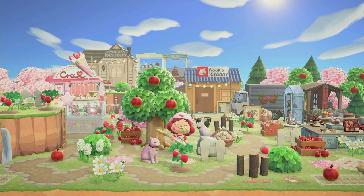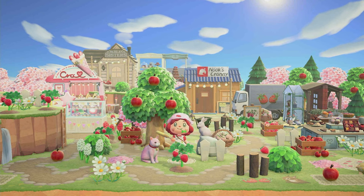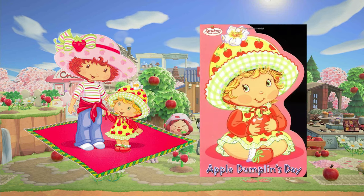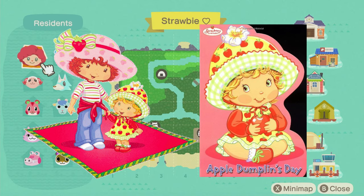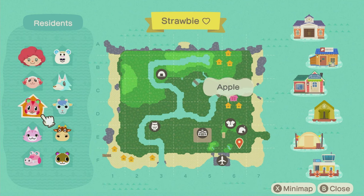I want my villagers to match the Strawberry Shortcake main characters in the 2003 version. There are quite a few characters. My favorite, other than Strawberry Shortcake herself, is Apple Dumpling — I love her so much. I already got a villager for her, Apple of course. Apple Dumpling is a baby, Strawberry Shortcake's little sister.